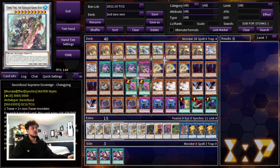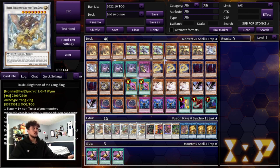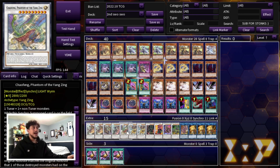I'm still playing one Chaofeng and two Baxia. Baxia is really powerful going second — shuffling cards your opponent controls is so strong, and it's a 2,300 beater. If you're forced to go first or you're afraid of Nibiru, you can start your turn by making Chaofeng, which is a 2,800 body, and then continue your plays without being Nibiru'd.